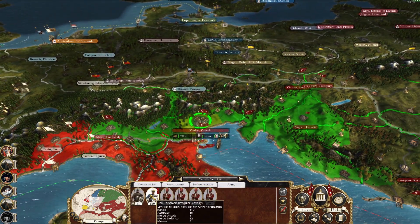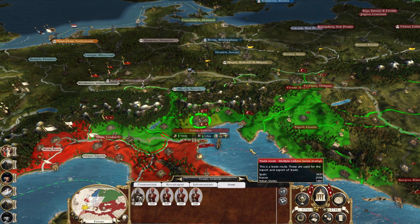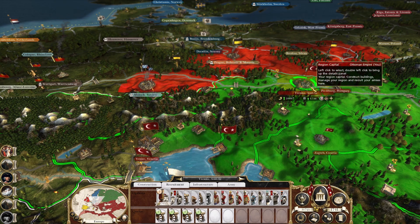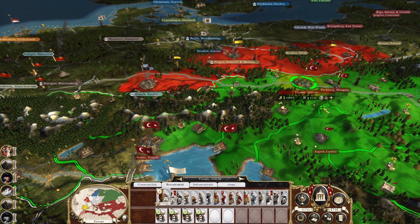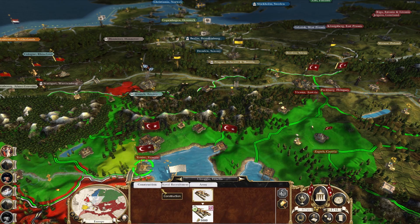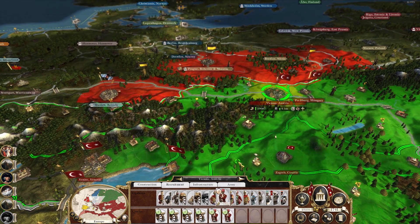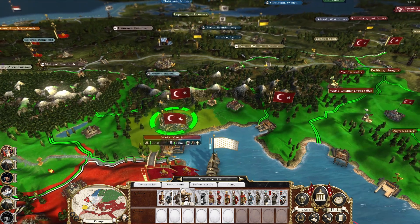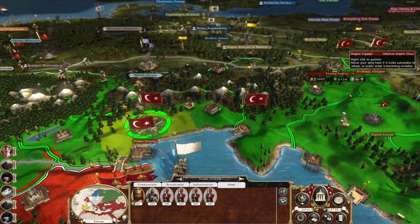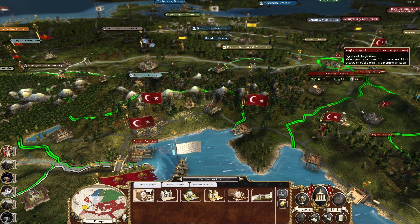Looks like we've already started the recruitment, but I accidentally clicked Delhi Horseman — not the first time I've recruited the wrong unit by accident. I was going to put it up here but I think it might be better to put it in Venice for now. Let's upgrade that port. We're getting all our cannons from there so we're good, and we need to get a general here.